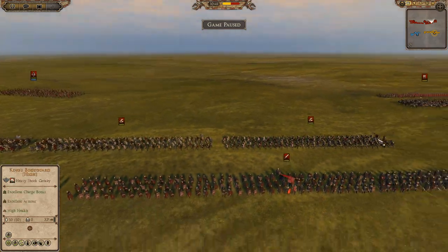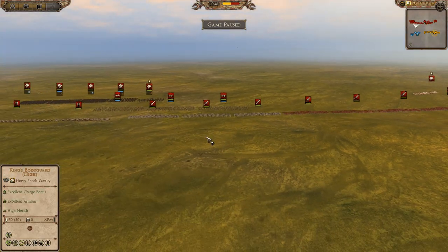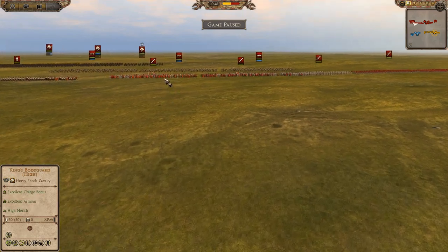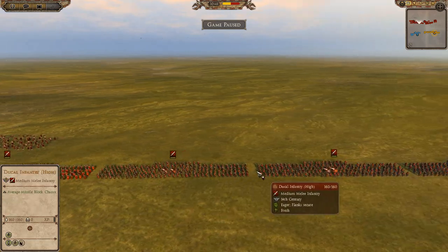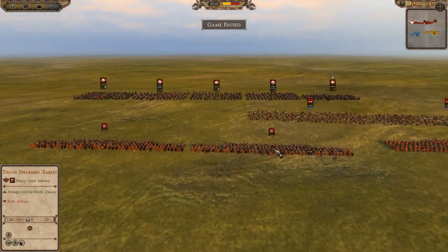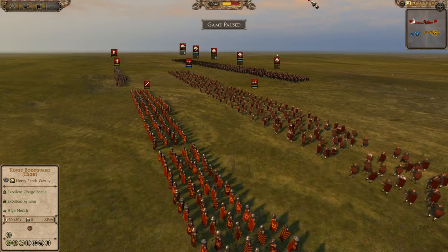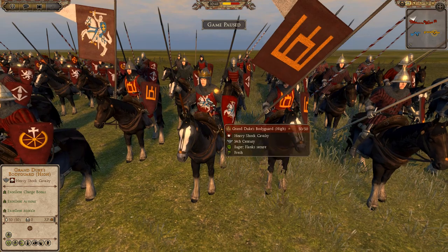Moving over to the Grand Duchy of Lithuania, commanded by Wiselet. He's bringing seven units of Ducal Infantry — sword infantry, a couple late period and a few high period ones — four and four of each. He's also bringing two units of Ducal Spearmen, three units of Lithuanian Skirmishers in his rear line, and then some cavalry over here including the Grand Duke's Bodyguard — and there is the Grand Duke right there.